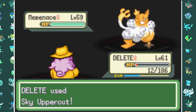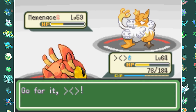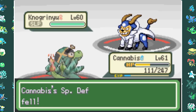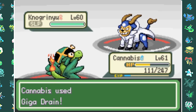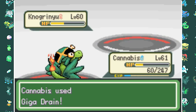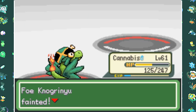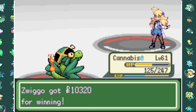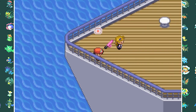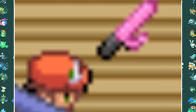Last up is No-Goat's evolved form, which I struggle to pronounce. Cannabis puts it to sleep, sets up a few Tokes, and Giga Drains finish it off, defeating Team Karma once and for all. After defeating Kimmy, she drops her Lightsaber and runs off. Definitely a Lightsaber, don't question it.